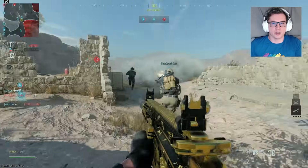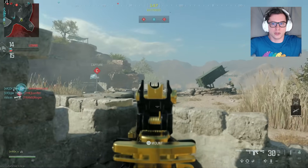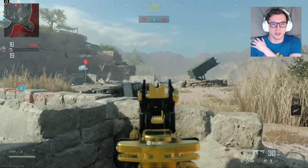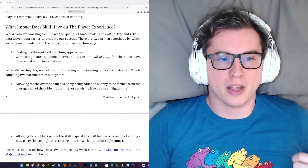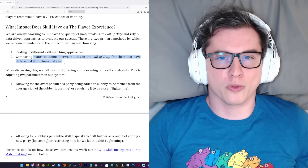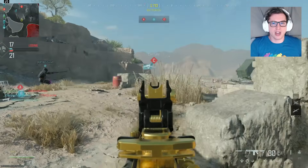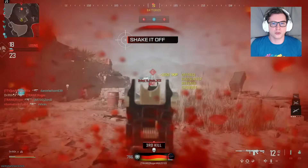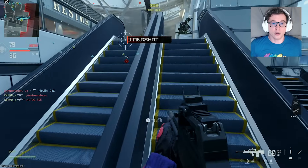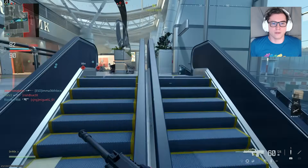The next section is about team balance and how they try to do this properly. Small changes in team balance — even making them a tiny bit lopsided — can yield wildly unexpected results, like having one really good player in the game and a bunch of average players means that the team the really good player is on is going to dominate. And then interestingly at the end of page seven, they talk about testing and comparing match outcomes between titles in the Call of Duty franchise that have different skill implementations, which I believe confirms the community theory that different Call of Duty games have had different implementations of skill-based matchmaking.